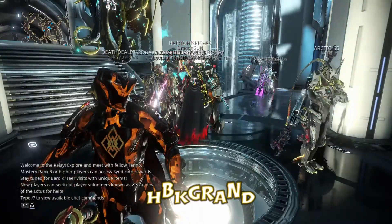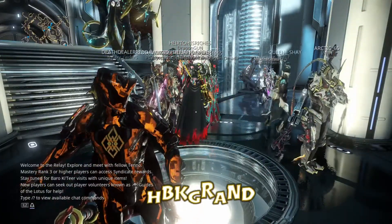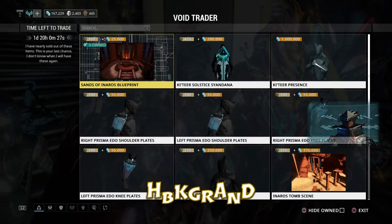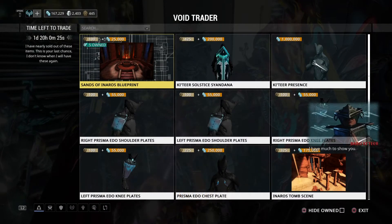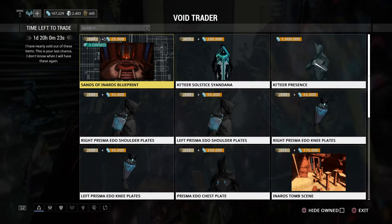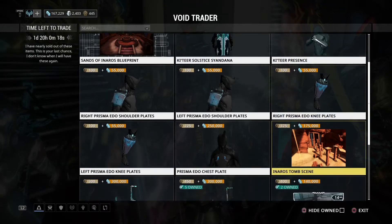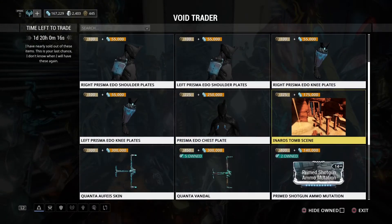Hey guys, this is HBKGrant from Dark Shinobis. I just want to show you guys that the Barokateer is here and he has brought all this stuff. The Sands of Inneros Blueprint, as he usually brings it — if you haven't done the Inneros Quest, this is what you need to get. He's also brought the Barokateer stuff for the armor sets and Sindanas.